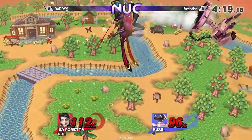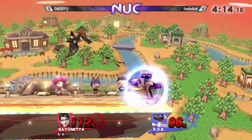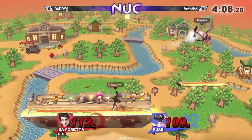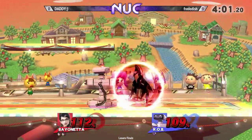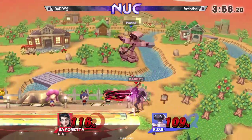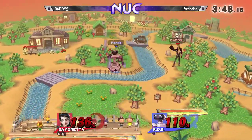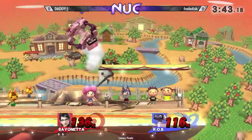He only gets the back air there to close out the stock. Not quite close enough to get the actual witch time off. So all these setups not really working on Chris at all — because as soon as Fredder just gets the gyro out, Chris is getting it right out of there.